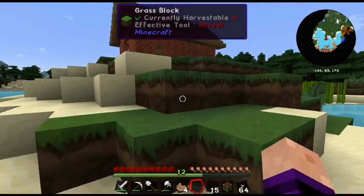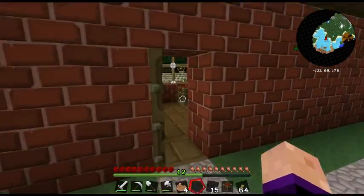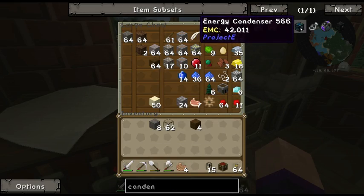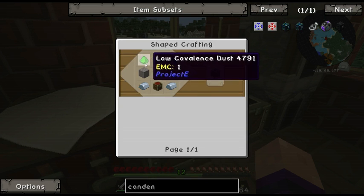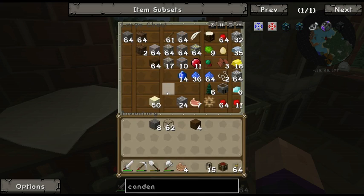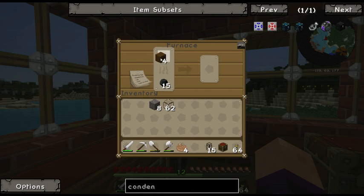I don't know if I'm going to have enough diamonds — I may have to go mining again or wait for the quarry. For the condenser Mark One we need an alchemical chest and low covalence dust. To make that we need charcoal and cobble — that should be fairly easy. Let's make a piece of charcoal from a log.